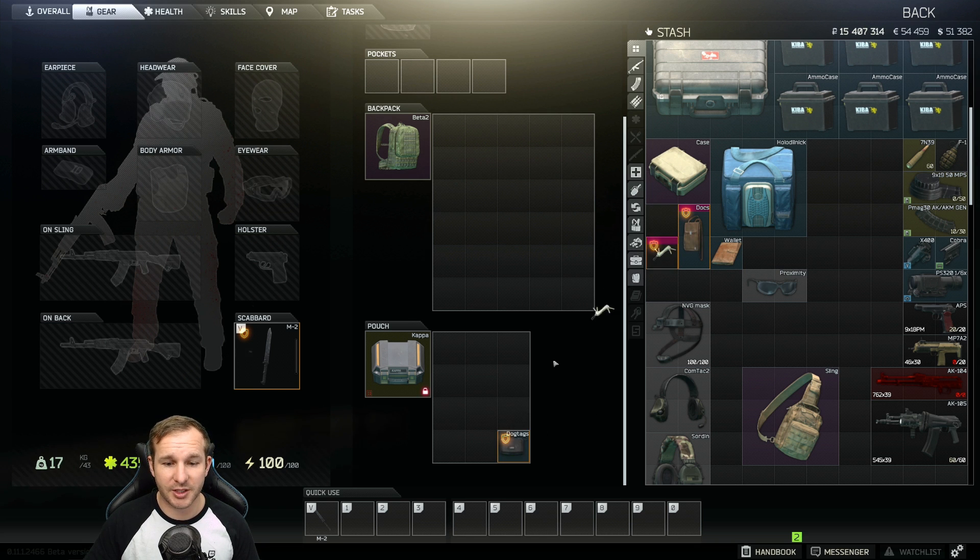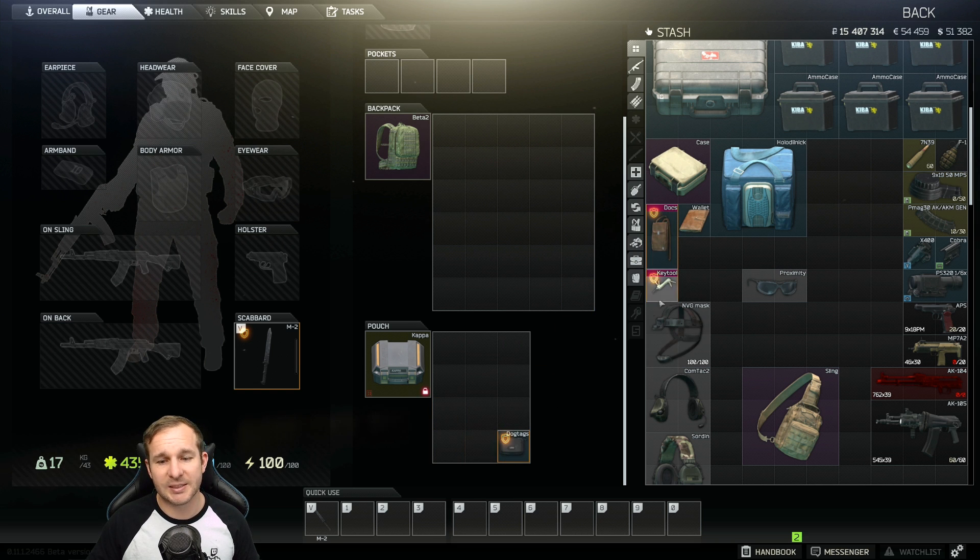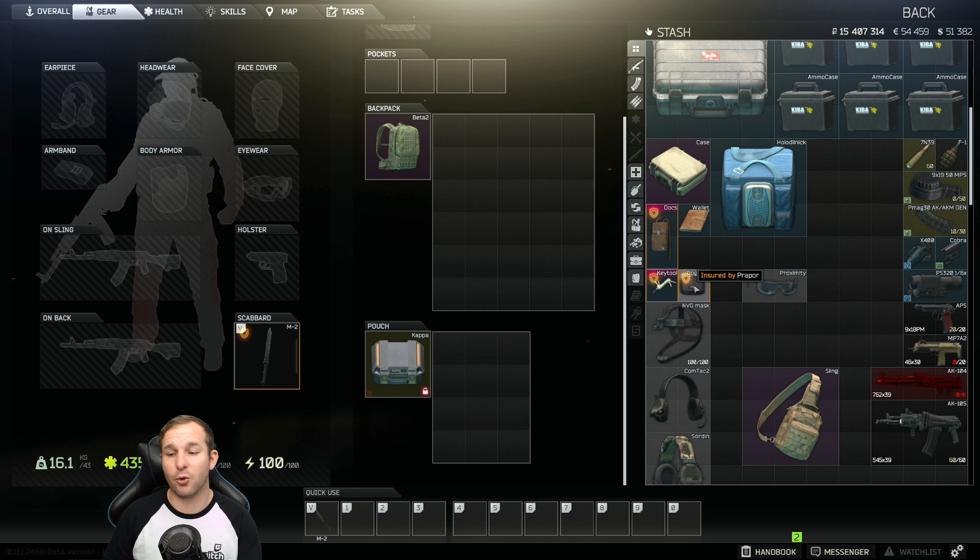Pretty much what they've done is allow everything that's going to assist you in a raid: docs case, key bar or key tool, dog tag case, and your wallet. You collect and hold your keys, you put your money in there. Anything related to possibly glitching, exploiting, or taking an unfair advantage — like having extra squares in a rig — doesn't work in there.